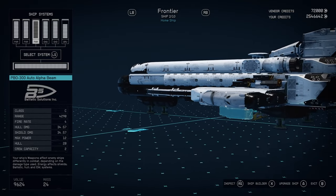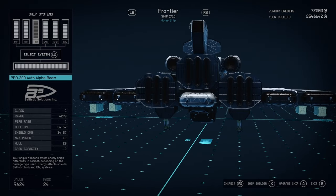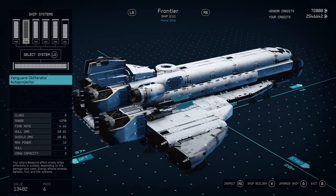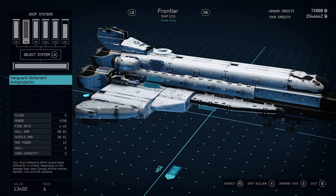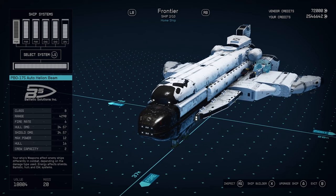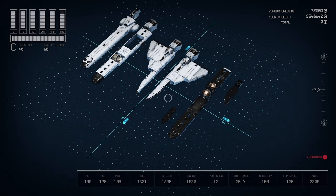For particle beams — I mean weapons — it's all particle beams. Full particle beam loadout: Vanguard Obliterator Auto Projectors, PBO-175 Auto Helion Beams, and PBO-300 Auto Alpha Projectors. Those PBO-300s aren't quite as good as the Exterminator 95 Auto Helion Beams, but I like my weapons to be symmetrical as well, and you can have up to four of those PBO-300s, which is why I went with those.